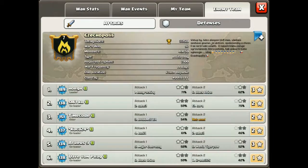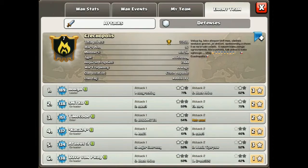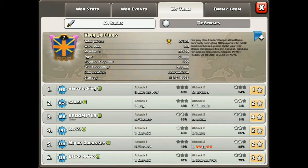Looking at the enemy - they had 97 wins and not many losses, about 30, so they were a decent clan with some very strong attackers. But they weren't very good at 3-starring TH10 or TH9 bases, and that won us this war in the end. As you can see, that was our 149th win.